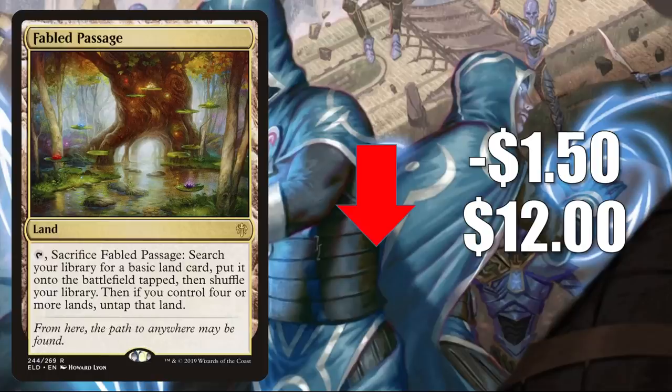Number one is Fabled Passage, down $1.50 to $12. This card always sees a lot of Standard play and it will until it rotates out. It also sees a lot of Pioneer play, but this one was in not one but two of the 2020 Challenger decks — you can find one copy in Final Adventure and one copy in Flash of Ferocity.